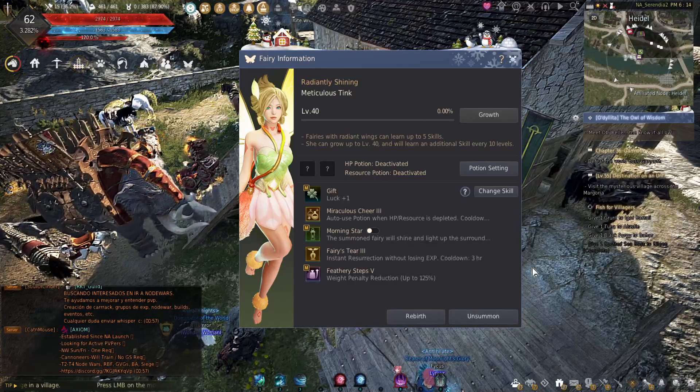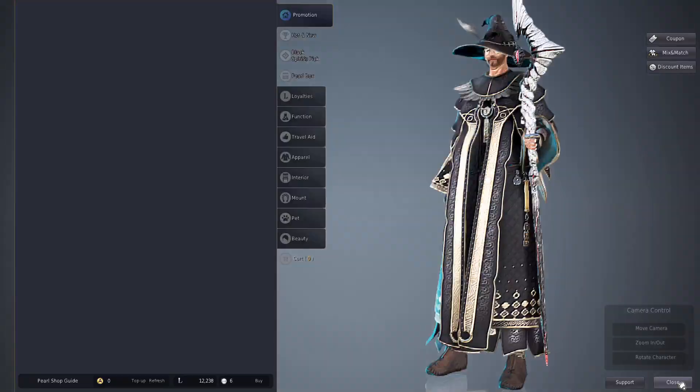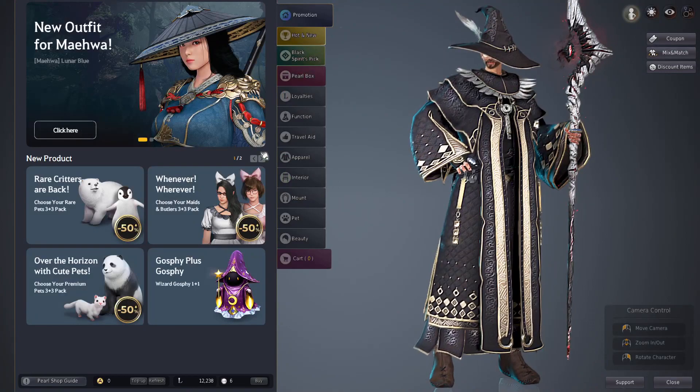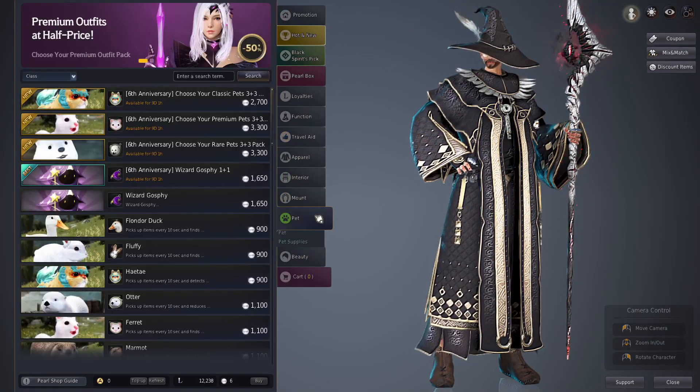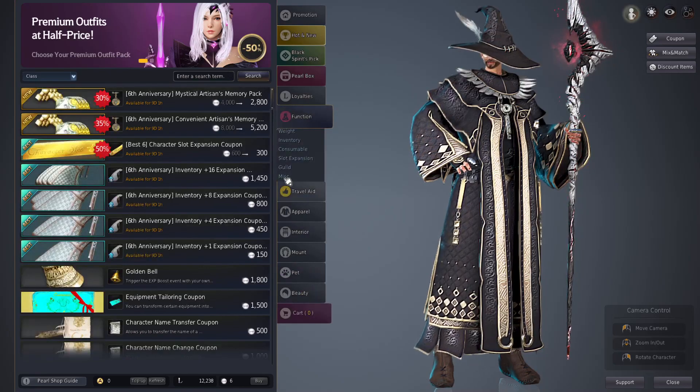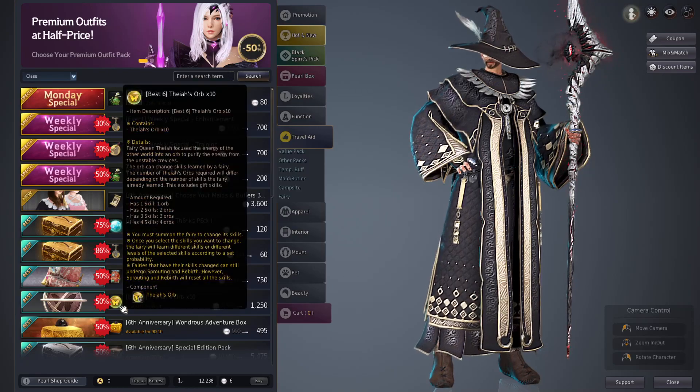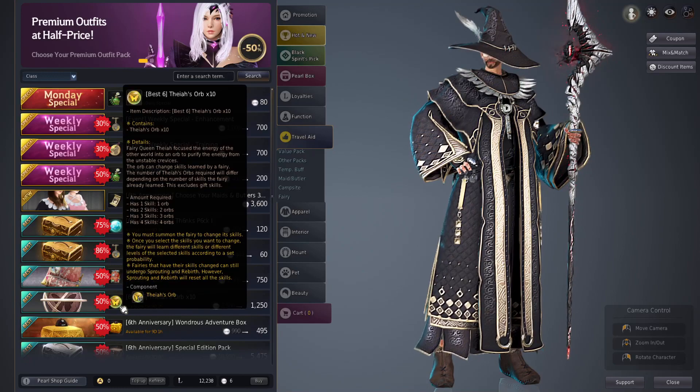The thing with the re-roll is they are pay to win — you can buy them off the Pearl Shop. A lot of times with the login rewards you'll get a few here and there. If your fairy has 1 skill, it takes 1 orb. If it has 2 skills, it takes 2 orbs, and so on.